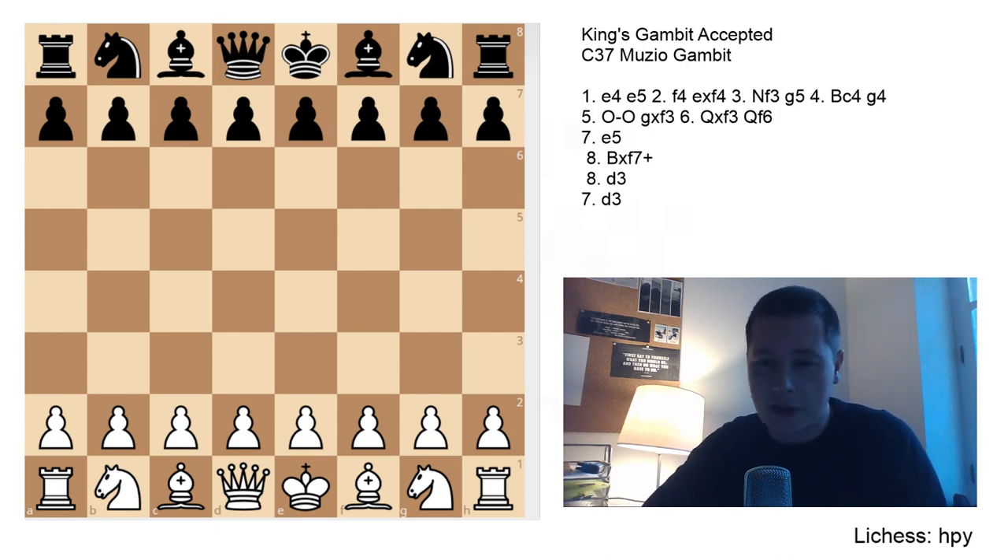Hi everyone, Stjepan here. I'll continue the series on the King's Gambit with the Muzio Gambit, which is perhaps one of the most ridiculous openings ever invented, and it probably shouldn't be played. But it's really hard to prove it wrong, and it's really hard for Black to use the fact that White is gambiting a whole piece — or perhaps two.